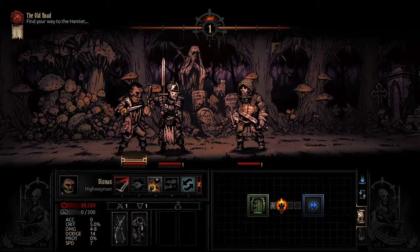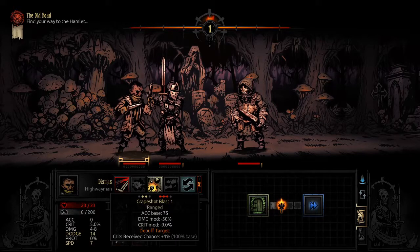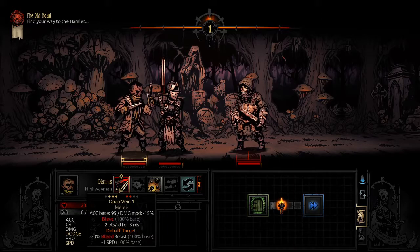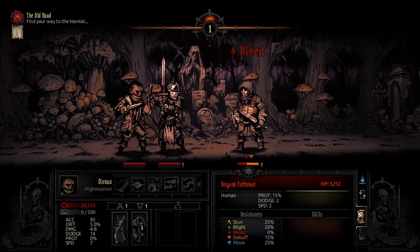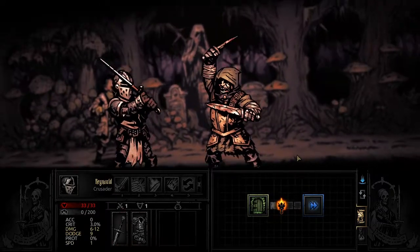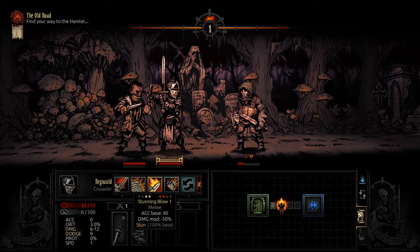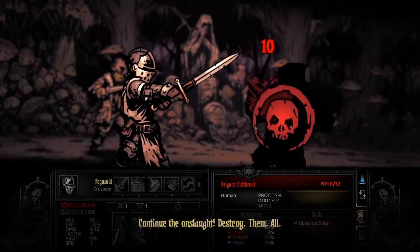If we get lucky, Raynald will actually go before this guy even though his speed is lower. If we're unlucky, this guy's going to get an attack off. So we're going to try and get rid of him pretty quick — start with an open vein, there's an 80% chance that we'll get a bleed on him. Solid hit — we did not high roll, but we got it! Now let's just blast him, get him out of the way.